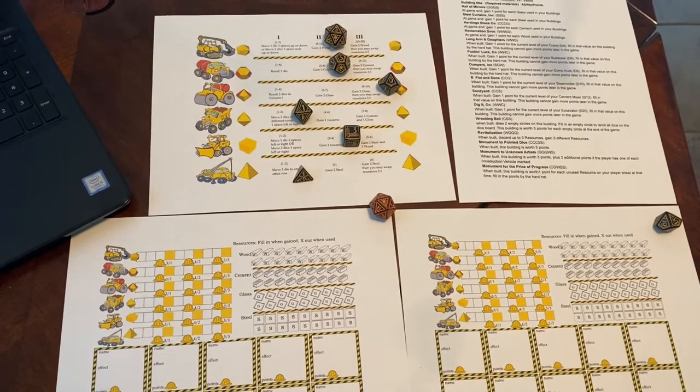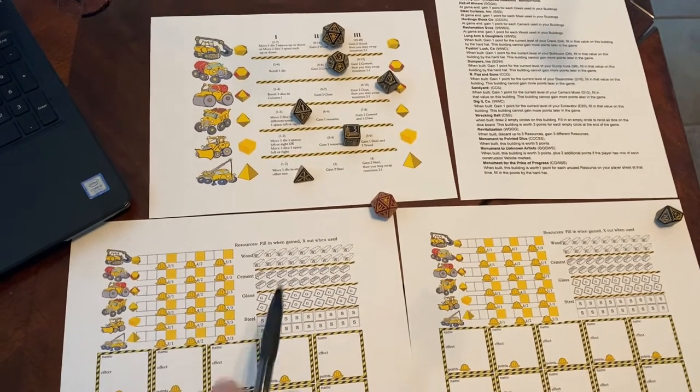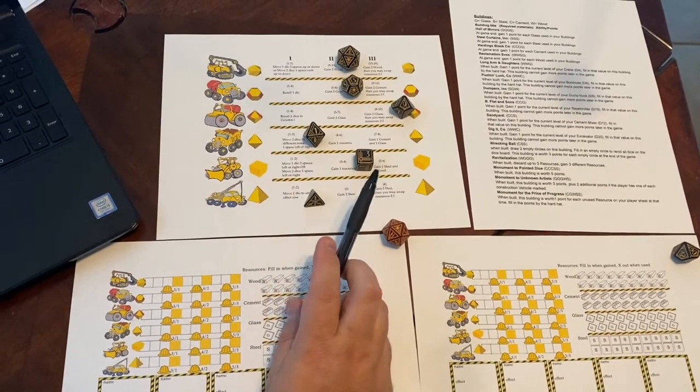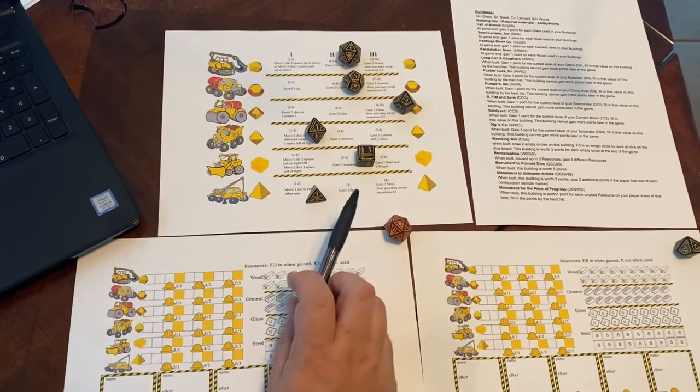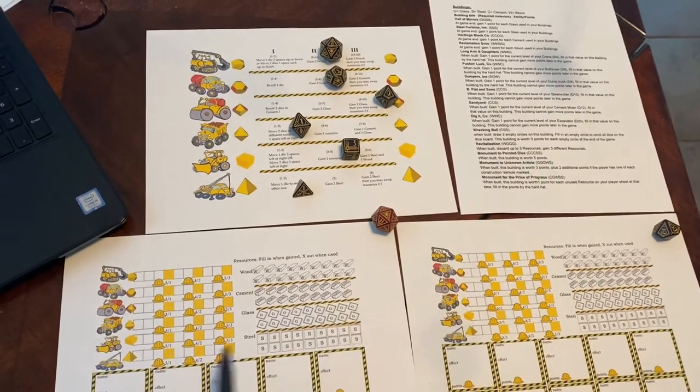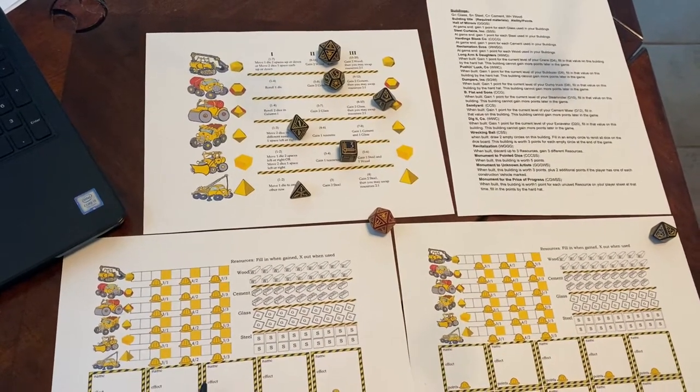This is a new game for me that's a Roll'n'Rite. It uses RPG dice, so as you can see we've got a D4, a D6, a D8, a D10, a D12, and a D20. We also have some extra dice left over from the set, so I'm using those as my cubes for this game.